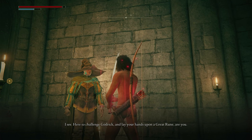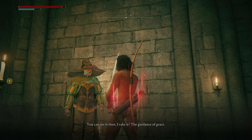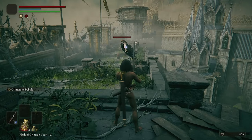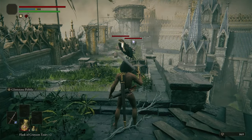For example, did you know that in the base version of the game, when you meet Rogier at Stormveil Castle, he actually sells you Ash of War style sorceries — sorceries you can use on your weapon rather than a staff. For example, you can apply the Glintstone Pebble to a sword, although the range is absolute shite, and I say that politely.